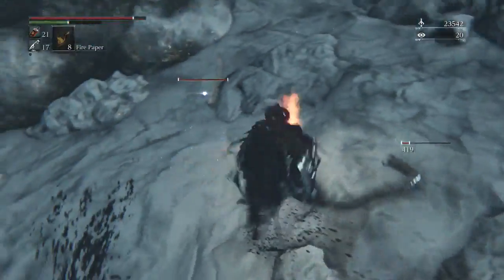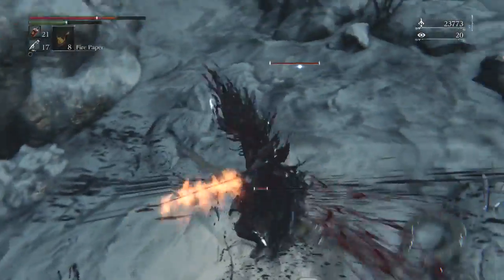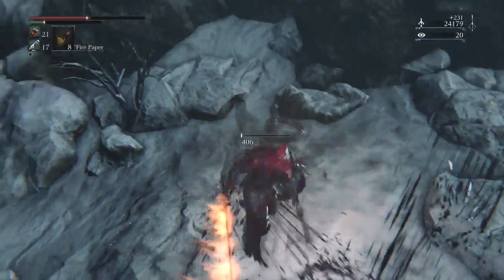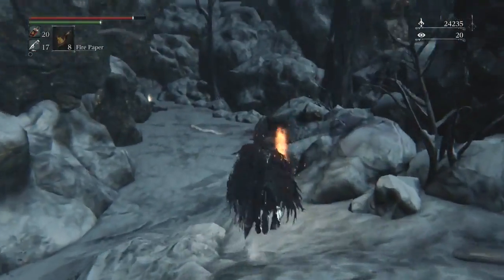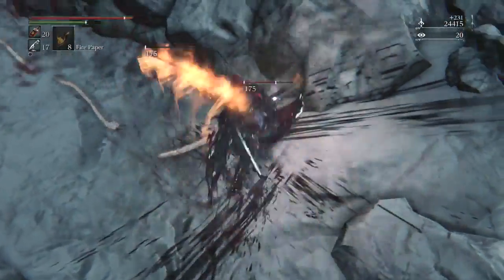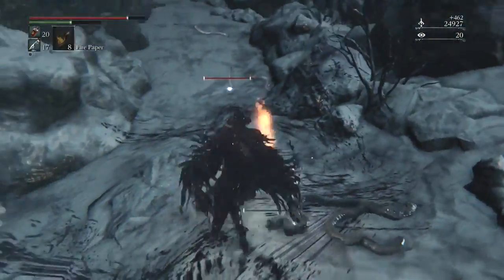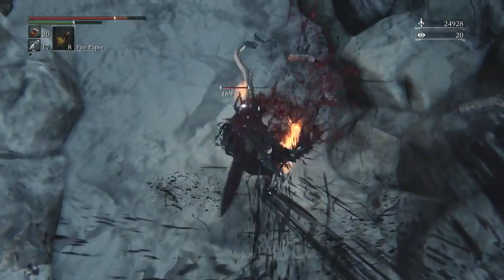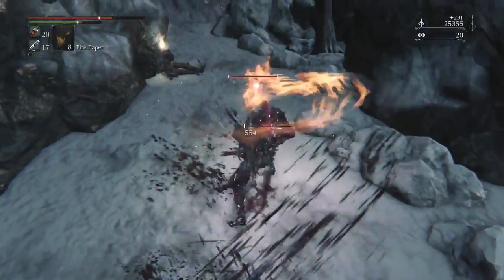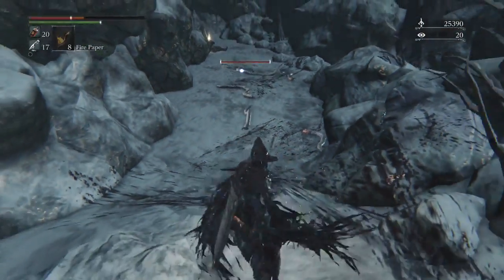These tapeworm things are giving me such a hard time — your weapon tends to not want to hit them because of the way they move and they bring my health down quite a bit, requiring a lot of blood vials. You only have to come down here once though. There's a blood gem down here which I think is actually an upgrade for my weapon, so I'm glad I went down.